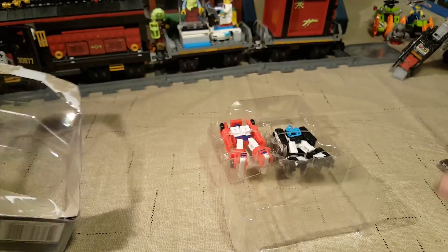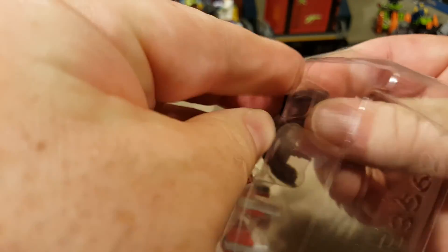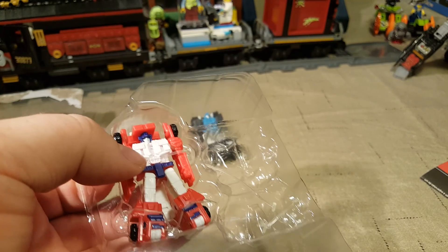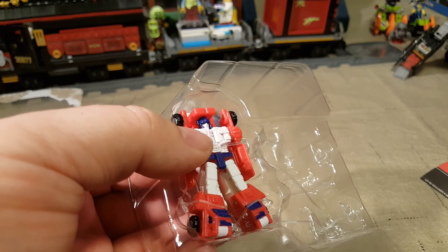Here are our instructions. I think I could probably transform them without looking, but I might want to look anyway. I should have got scissors — all I have is Cuddy, and I don't want Cuddy to slice up the figures. There's the little guy — that would be Stakeout, and then this guy is Red Heat. Obviously, a fire truck. They have a team name: the Rescue Patrol. Stakeout and Red Heat.